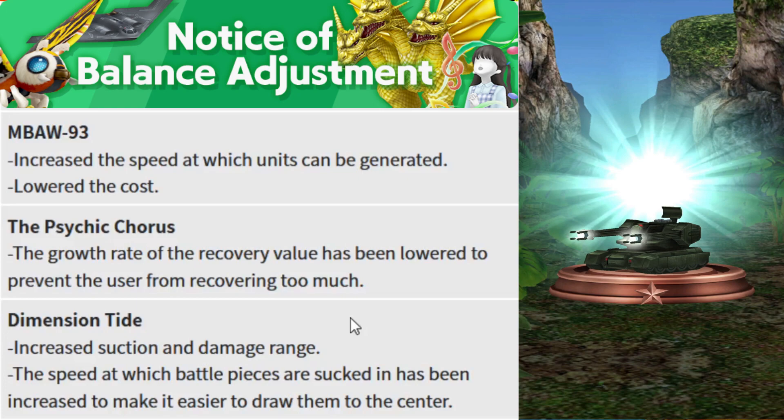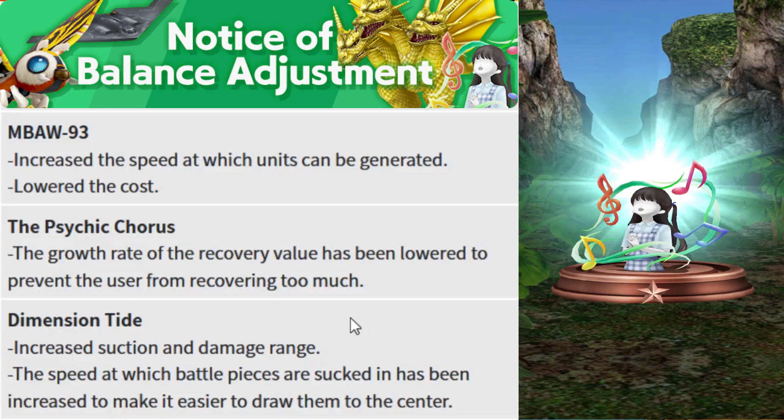Next is a nerf for Psychic Chorus. The growth rate of the recovery effect has been lowered to prevent players from recovering too much. I think the developers noticed the Mothra and Psychic Chorus combo strategy! There is no change in cost, but the growth rate of the recovery value is decreased, meaning you heal slower and less while casting Psychic Chorus on your units or using your healing Mothra.